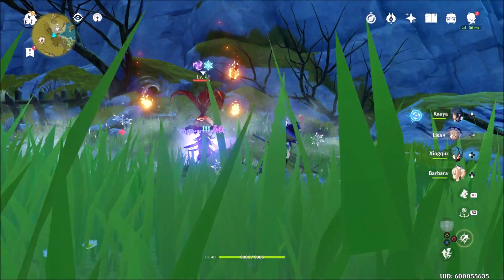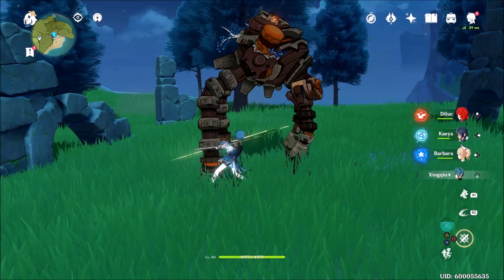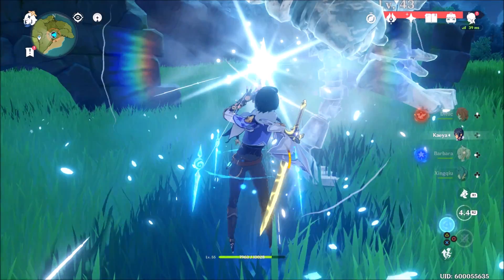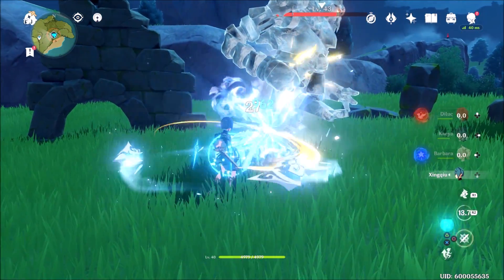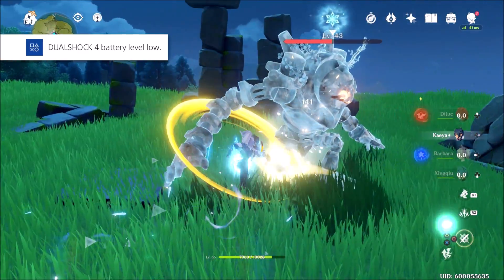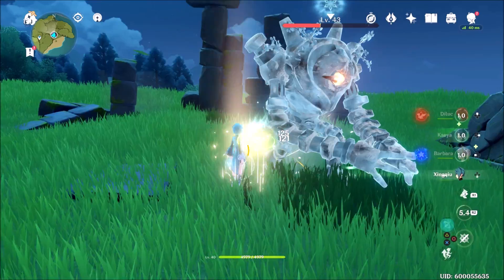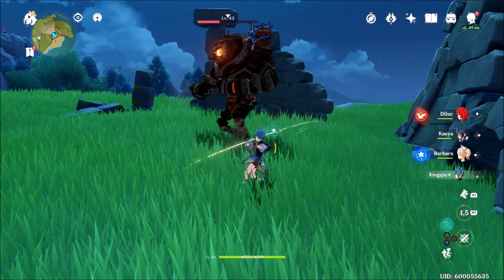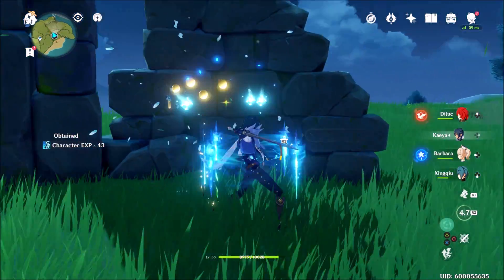Now Frozen status is easy to do — all you have to do is make sure your target is wet first, and a great partner for Kaeya to do this with is Xingqiu. He works well with Kaeya because his special attack and ultimate ability add Hydro to his own basic attacks as well as those of your other units. Switching back to Kaeya after activating either of Xingqiu's abilities will quickly inflict Freeze on a target and more than likely keep them frozen until the wet effect wears off. This combination is fantastic for melee combat if you have strong physical damage to back up the elemental reaction.